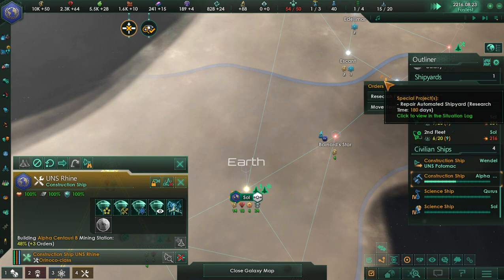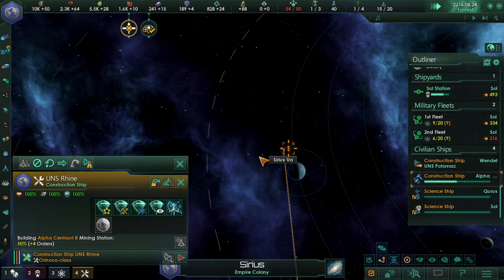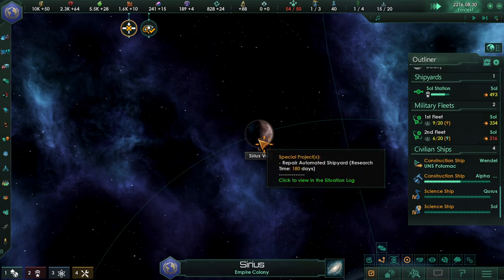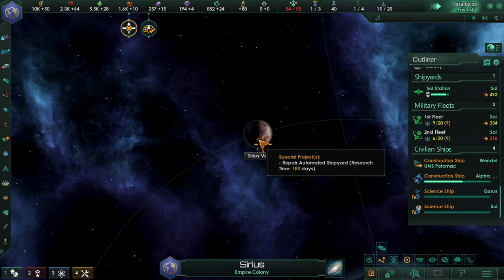The Iron Man Shipyard is an interesting piece of equipment. We will either get three corvettes or a cruiser from it — it's entirely random, I'll say that right now.